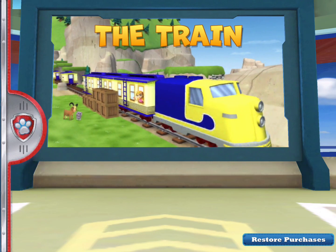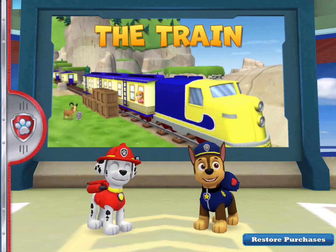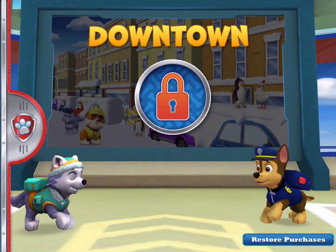The train. Choose a pup to lead the rescue. Way to go — you dance along to Pup Pup Boogie. When you see the location you want downtown, choose a pup to lead the rescue.